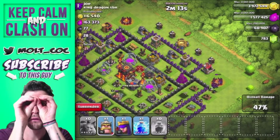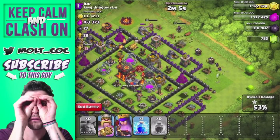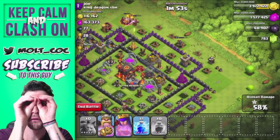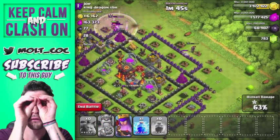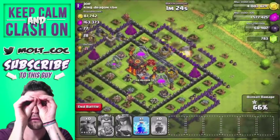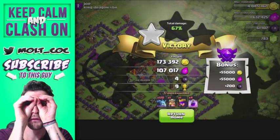I'm going to drop the king and queen up here to take out the side buildings. The queen should be able to get into that gold storage for extra loot — there's still 116,000 gold left. We'll use the king's ability right there. The queen is working her way in, ticking away at the wall, but she's getting hit by the tesla. We'll use her ability after the mortar hits. She goes after the gold and gets the entire gold storage for us.